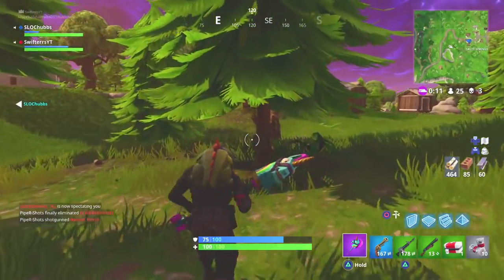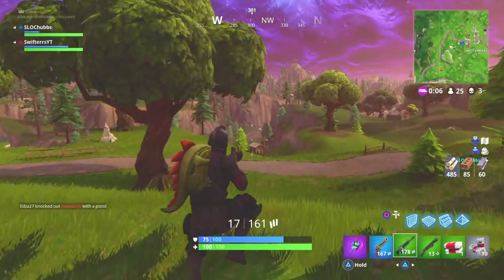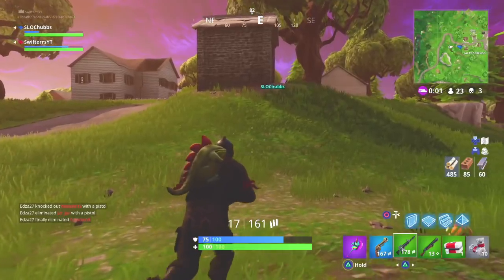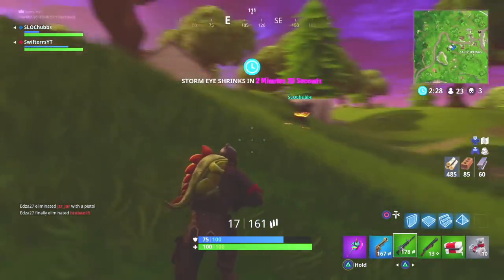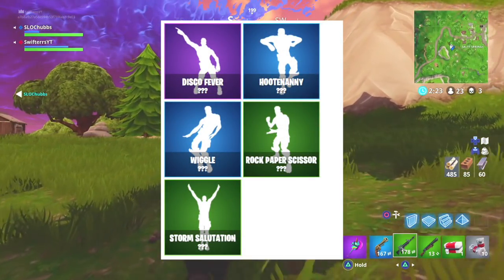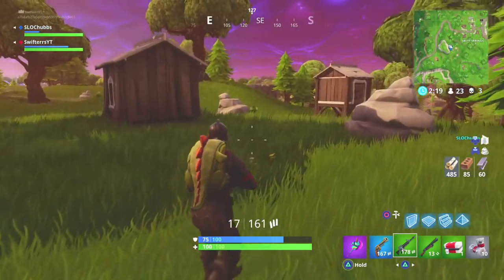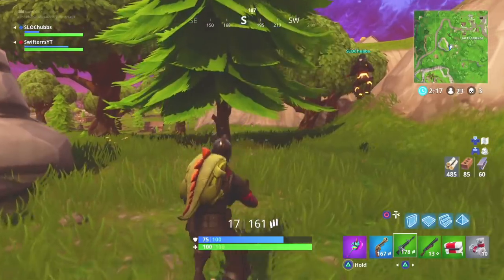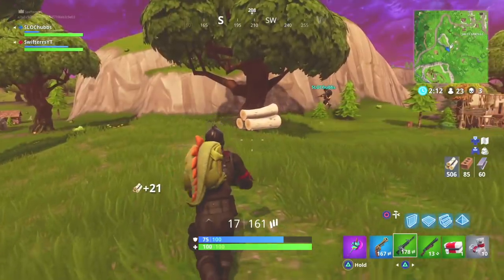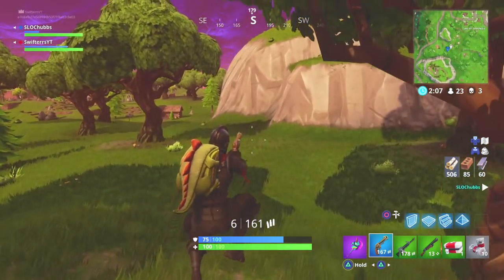There are actually five more items — they'll go quick because they are all character emotes anticipated to be coming to Fortnite very soon. We have the rarities categorized by color and we don't necessarily know the exact price, but we have the Disco Fever, the Hootenanny, the Wiggle, Rock Paper Scissors, and the Storm Salutation. Those are all the character emotes alongside every other cosmetic item including character skins, pickaxes, gliders, and back blings. I am so excited for all of those items to come to Fortnite — my wallet is going to be bled dry by the end of it.